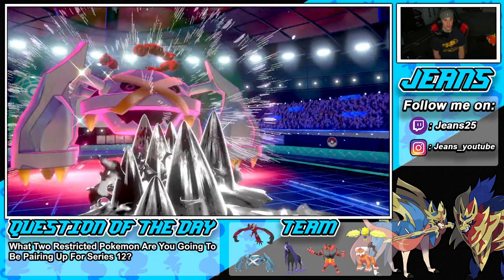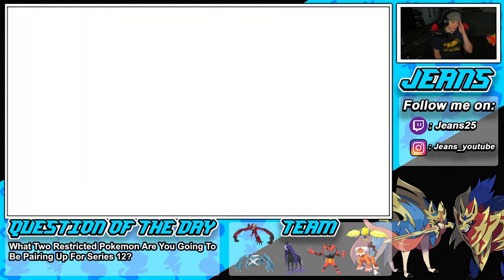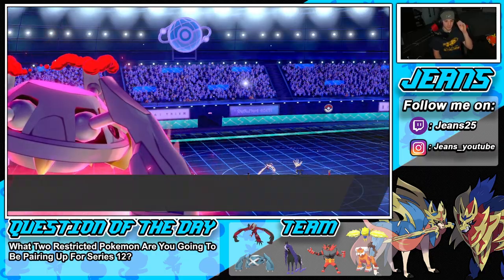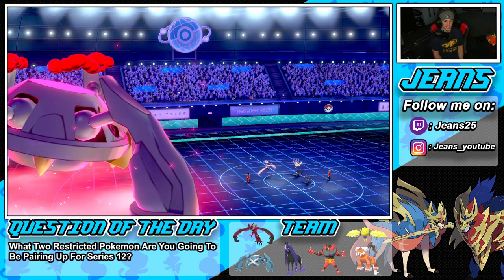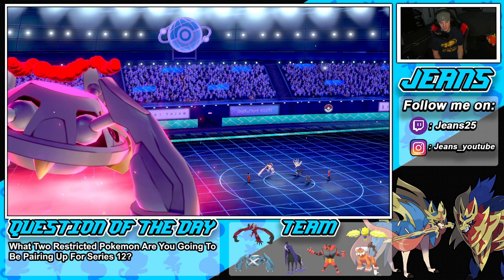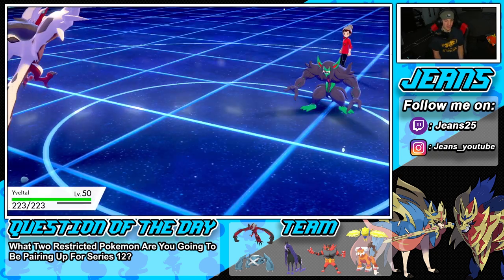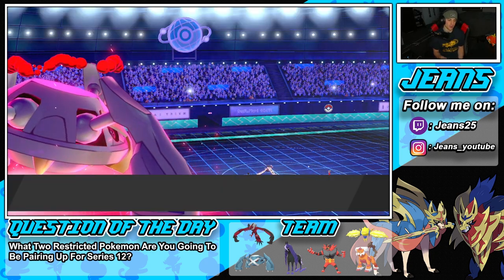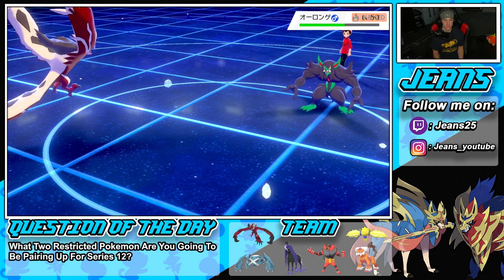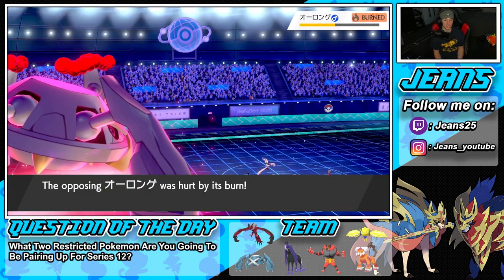We're 2-0 against Xerneas teams. I think Yveltal is a better restricted mon — Xerneas is really only good if you set it up with Geomancy, but if you can't, it's really not that great. Once you do get the Geomancy setup, it's unstoppable — outspeeds everything, hits like a truck, just so good. But Yveltal has a lot more versatility, especially with Assault Vest — very very bulky.